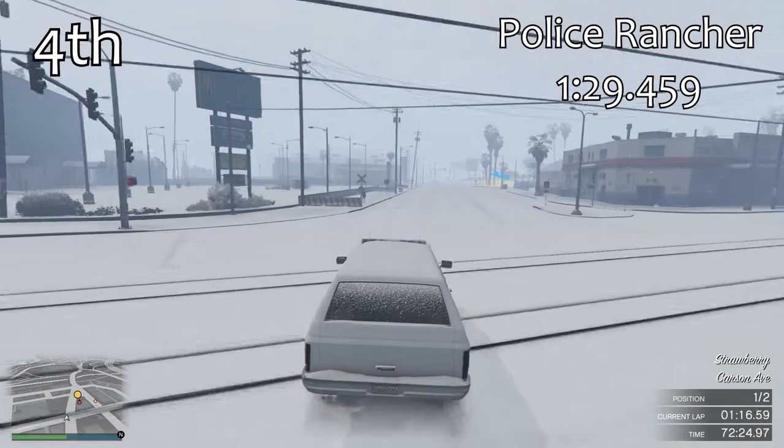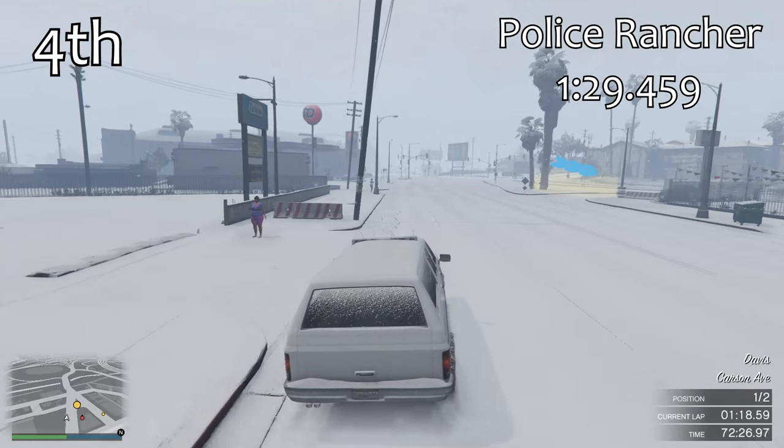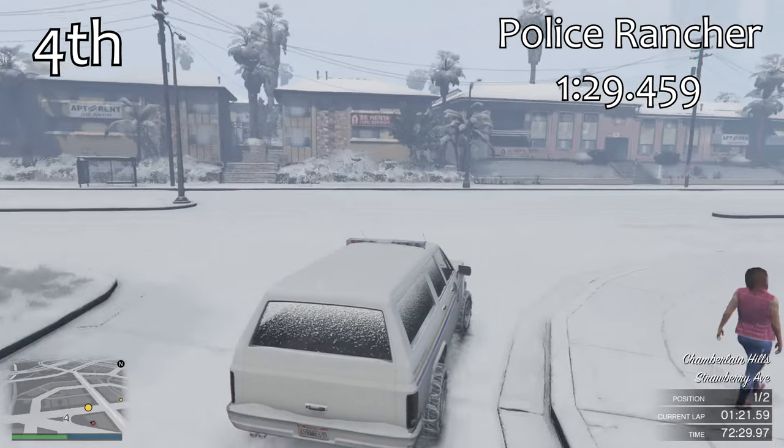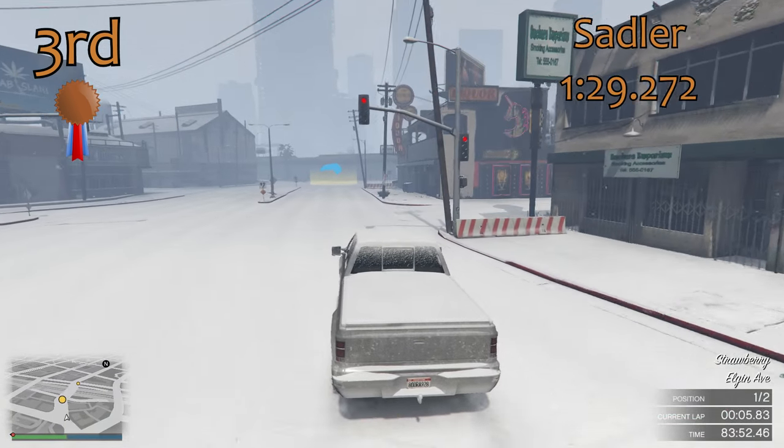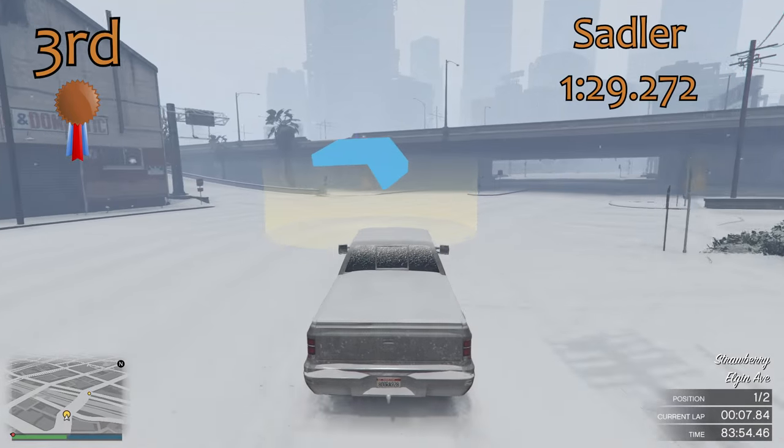The Police Rancher gets a 1 minute 29.4, only very slightly quicker than the Rancher XL, because they are essentially the same car. The Police Rancher is technically a different line of code and it's in the emergency class, but ultimately the Police Rancher and the Rancher XL are pretty much exactly the same car.